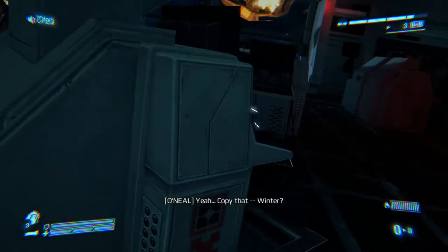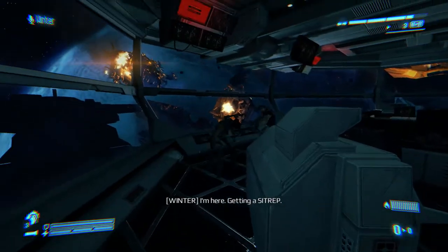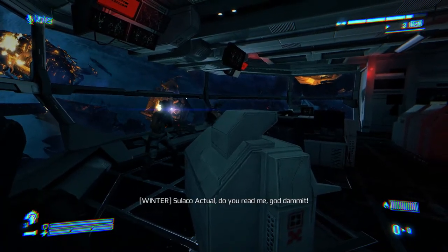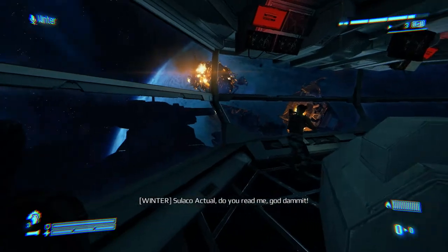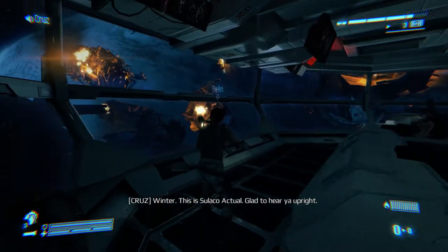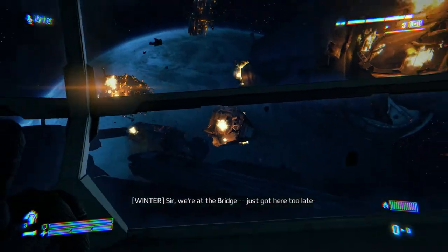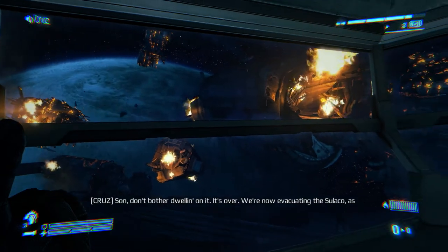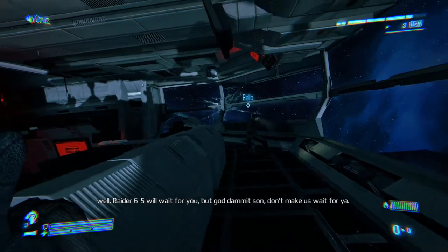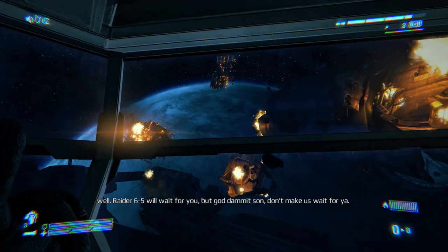Copy that. Winter, I'm here, getting a sit rep. Sulaco Actual, this is Winter. Come in, over. Sulaco Actual, do you read me, goddammit? Winter, this is Sulaco Actual. Glad to hear you upright. Sir, we're at the bridge. Just got here too late. Son, don't bother dwelling on it. It's over. We're now evacuating the Sulaco Actual. Raider 6-5 will wait for you, but goddammit son, don't make us wait for you. Actual out.